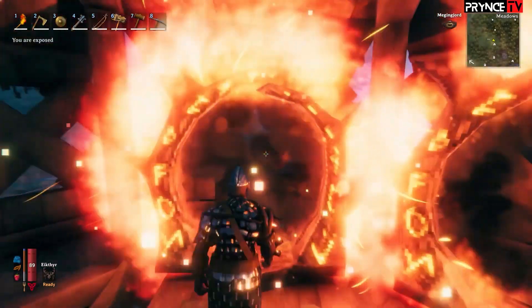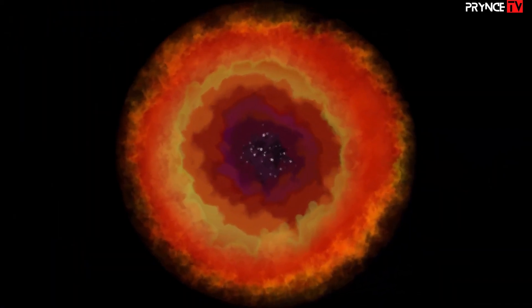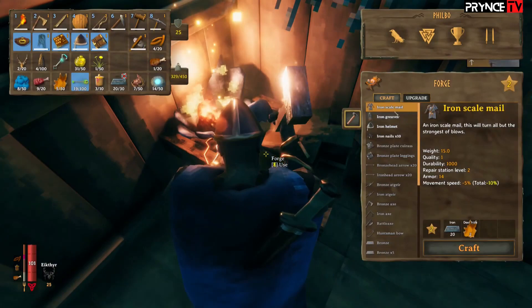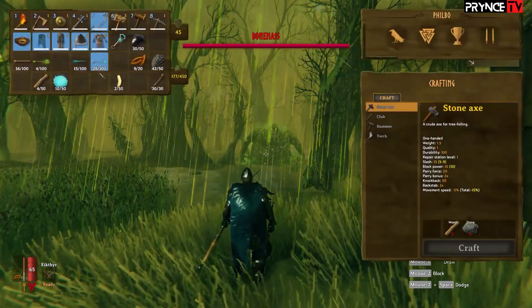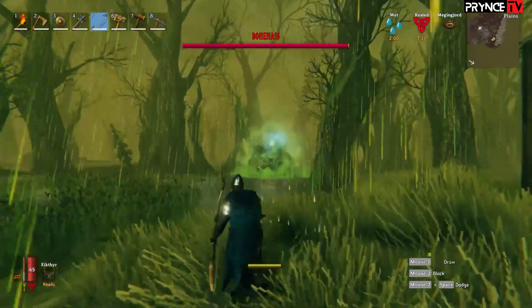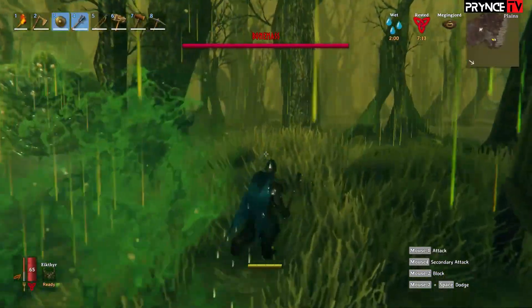You can travel through portals with armor and weapons, but not with metals that haven't been forged yet. So save yourself a lot of marching or sailing by making your gear near where you find your iron, and using portals to travel instead. With iron gear, you should be strong enough to take on Bonemass. Defeating it will earn you the Wishbone, which you can use to find buried iron outside of Sunken Crypts.